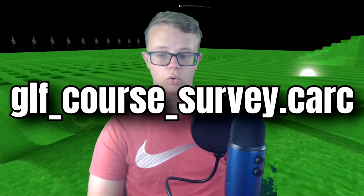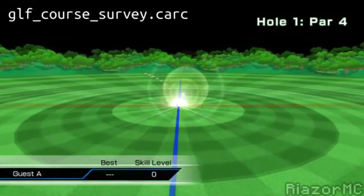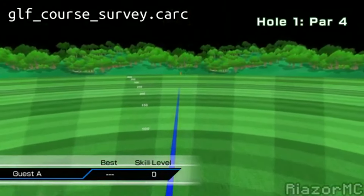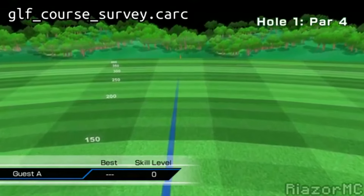The fourth and last unused golf course is titled GLF_course_survey.CARC. This course is very similar to a driving range, with the ground being marked with the distance from the center of the circle. It is speculated that this was going to be used for some potential training mode, but nothing was ever made out of it.